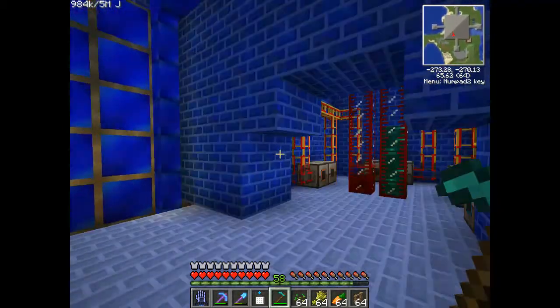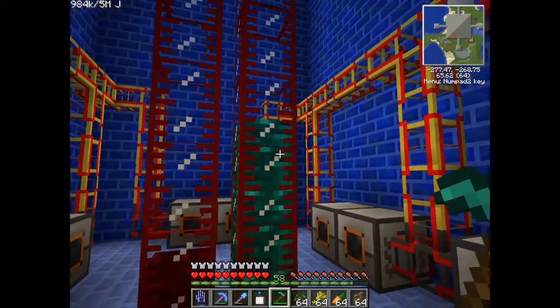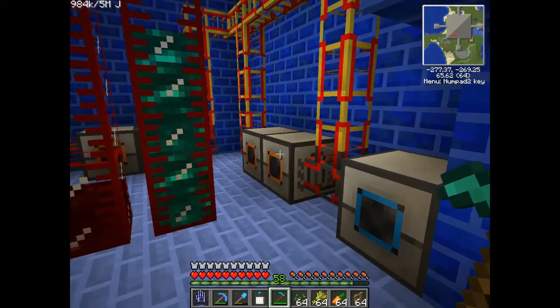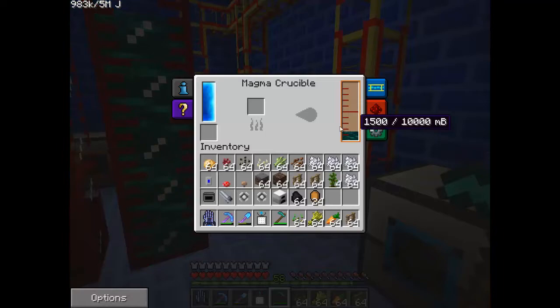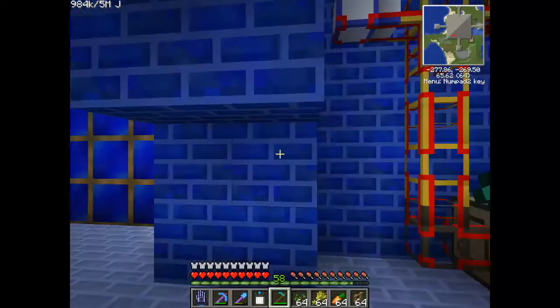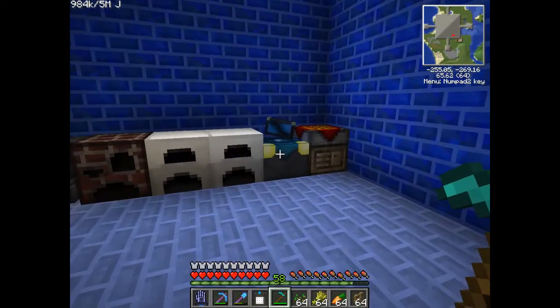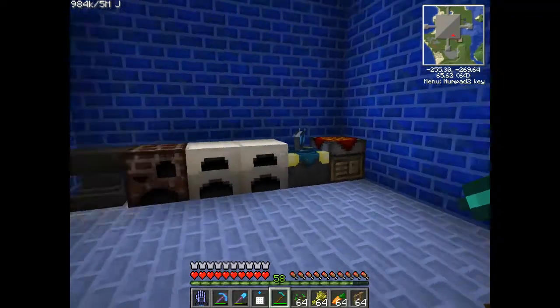Same goes for in here. So far we have some molten redstone and molten ender, which is what you get when you melt ender pearls in the Magma Crucible. Looks like I've got some stored in there, so I should probably transport-pipe that at some point. And then we just have a standard room - four delixicons to turn ingots into different mod ingots, alloy furnace, anvil, blah blah blah - you get it.